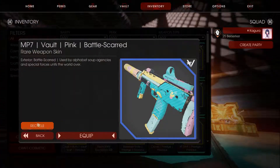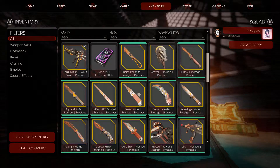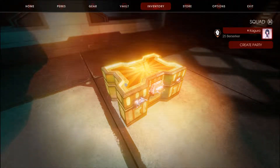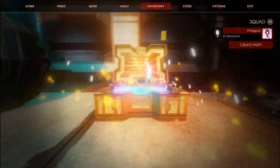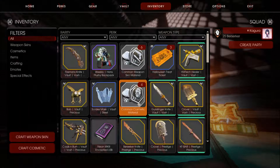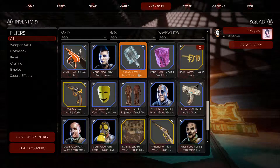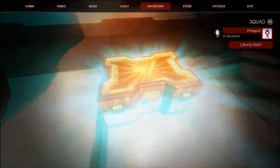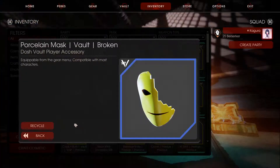Oh, that's ugly — battle scar. Give me the factory new one. Alright, dodge glasses. Alright guys, 30 more crates to go after this. Porcelain mask broken — alright.